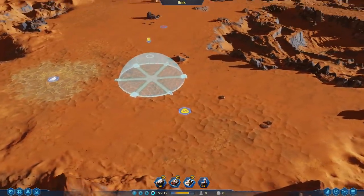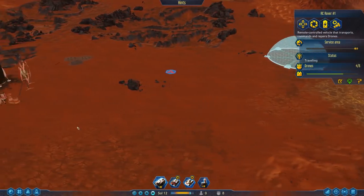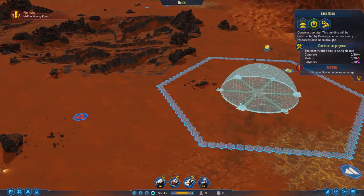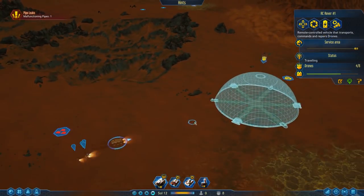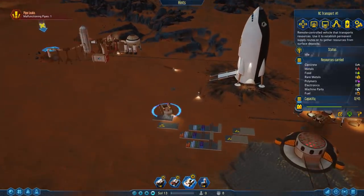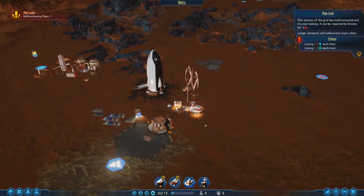It looks like a really pretty spot for it. We'll be able to see our stuff over on that side. The other problem is that this is outside of our drone hub. So I'm going to bring over this rover — red rover, red rover, bring the rover right over. It's going to bring in its four additional drones, and they will start working on it. It's going to take a lot of metals and a lot of supplies — 80 concrete, 20 metals, and 10 polymer. We'll bring some metals. We got a malfunctioning pipe but our little drone's already working on it, so that's good.